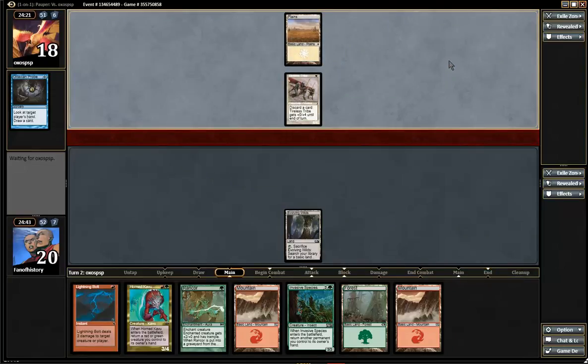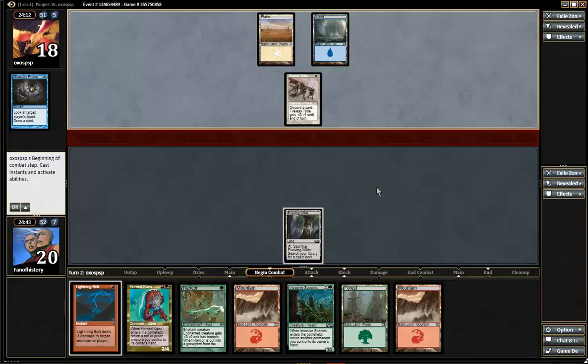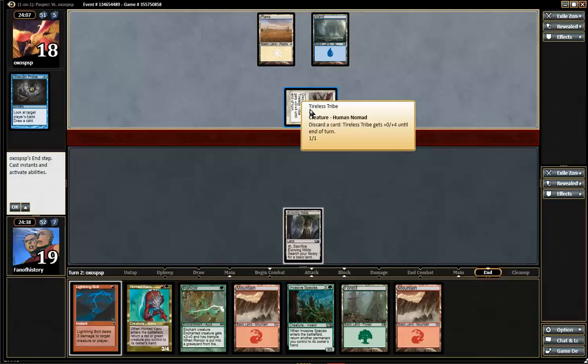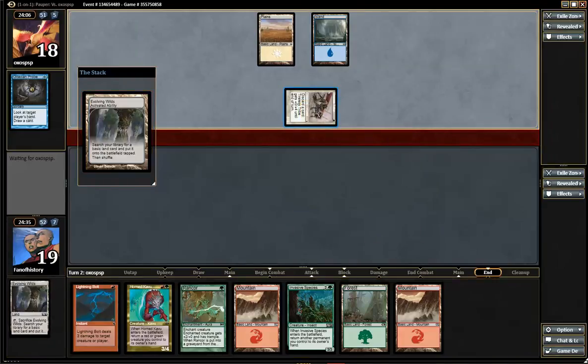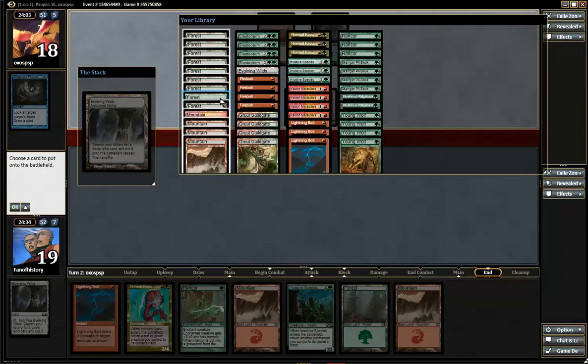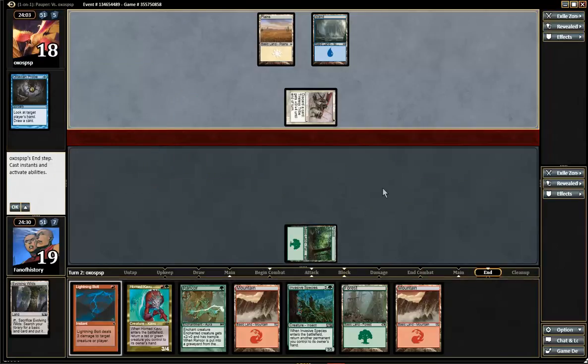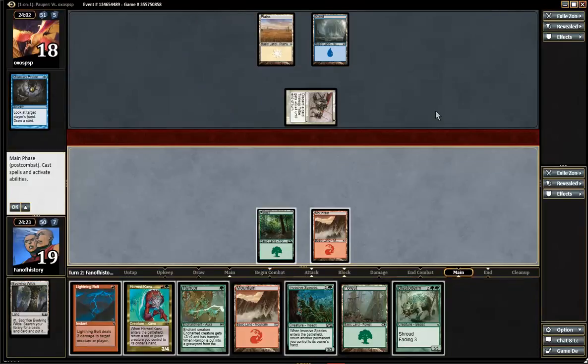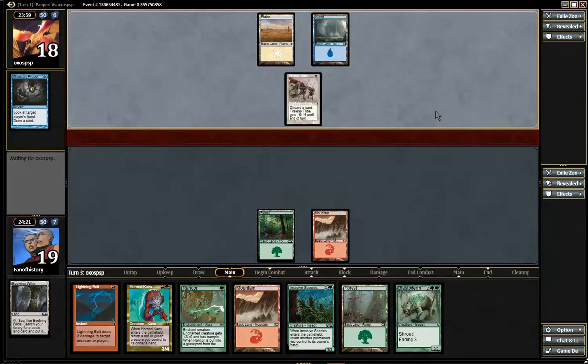I guess I can bounce Rancor the first time. I'm gonna have to bounce a land — that sucks. Tireless Tribe hitting me for one. They have great protection from bolts. There's the Blastoderm. This was a clunky hand, but now I need to play Blastoderm first. So he needs to have the Cleric guy. It's a three-card combo that's extremely clunky.